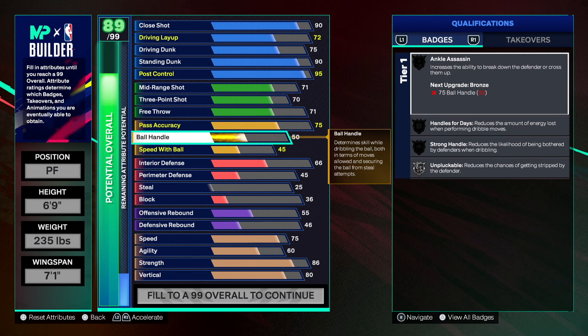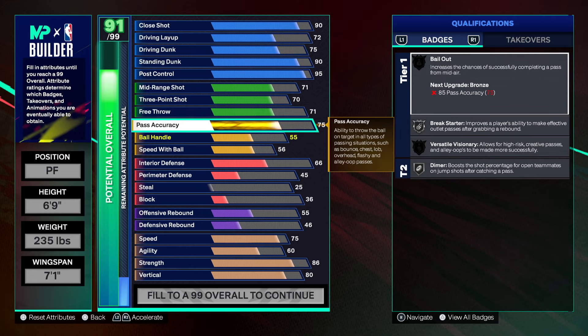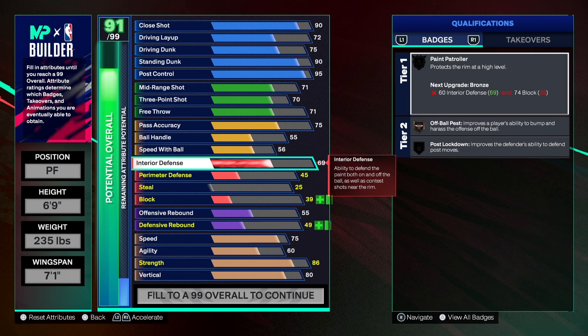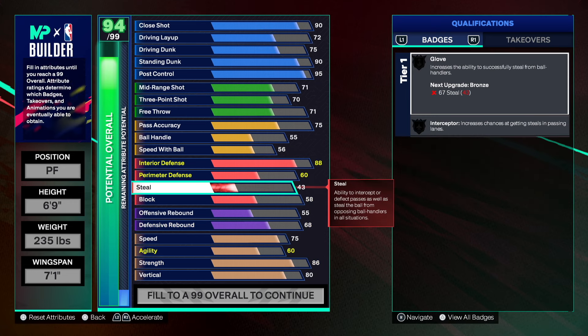55 ball handle, 56 speed with ball — this build is looking very interesting. Now we gotta have defense, so we're going with 88 on the interior defense, still supreme because you want that post lock on gold. 60 on the perimeter defense — it would have been cool to go 62 but it is what it is.